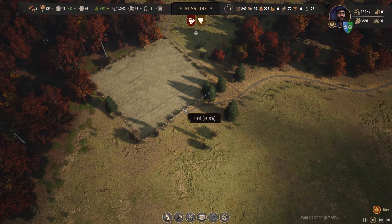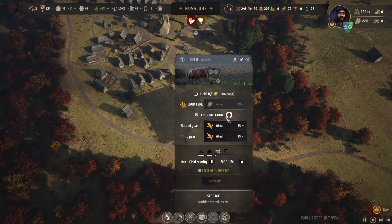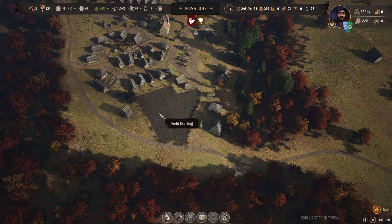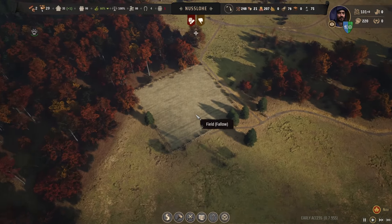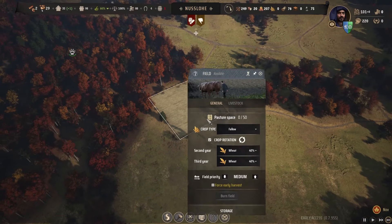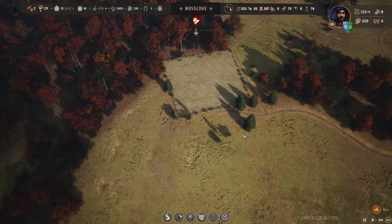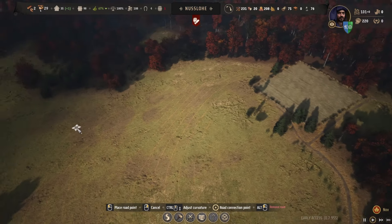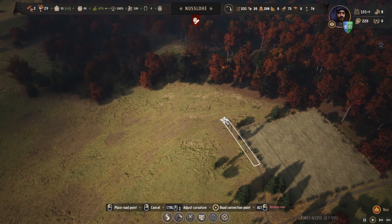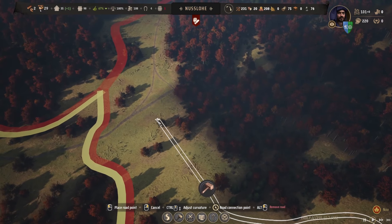I need to do a couple more fields. I'm going to do a redesign of this area - I want to move the farmhouse over. I could probably get rid of this field or turn it into pasture, because there's no point having wheat here right now as it's not fertile ground. Let's sort the path out right now, bringing it down here to follow the tree line over to this crossroads.